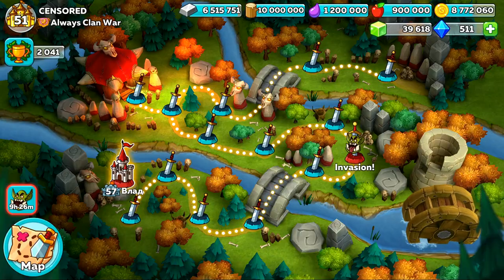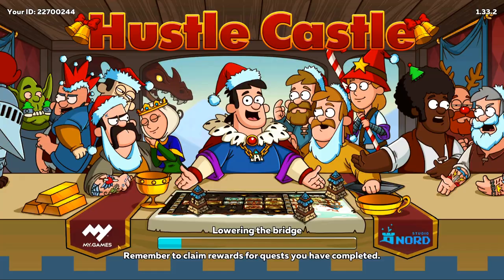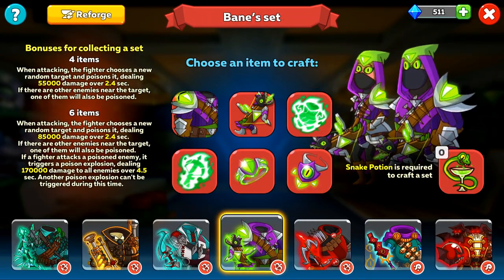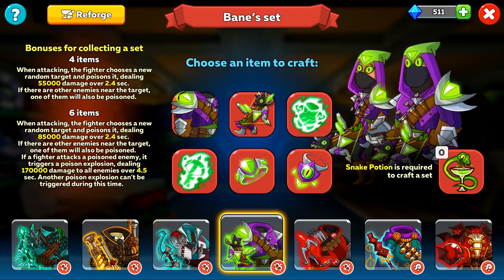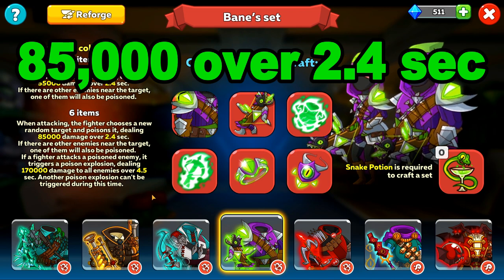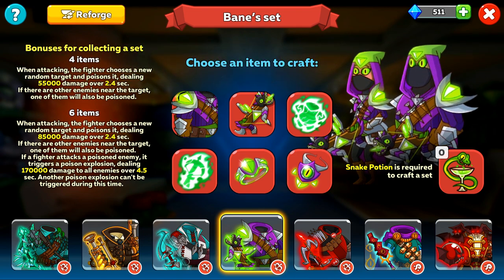The Bane also needs their teammates to have a good chance of activating their main ability. For anyone new watching this who missed out on the sets video, or just knows very little about the Bane — with their 6-piece set, they will choose a random enemy and poison them for 85,000 damage over 2.4 seconds. If there are other enemies nearby, one of them will also be poisoned.